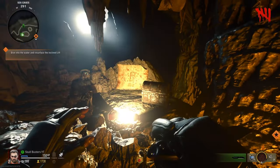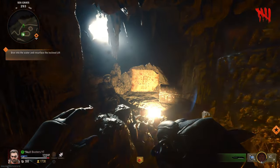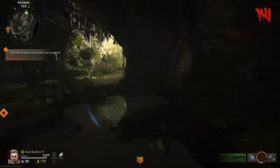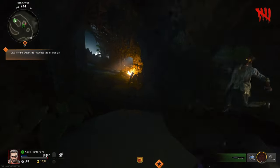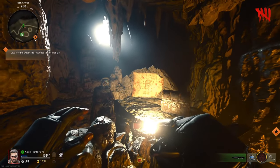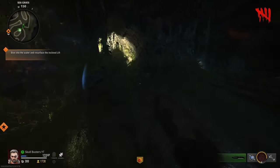Now we've got three X map spots. These are always going to be the same — it's the watch that changes location per game. What we need to do is head over to this island, the boat, and the top island. Let's go and do this.